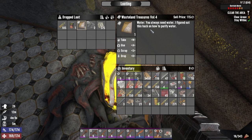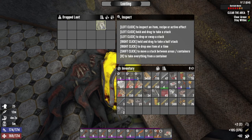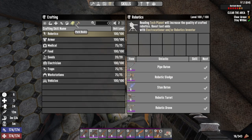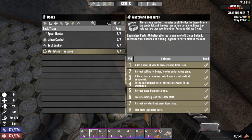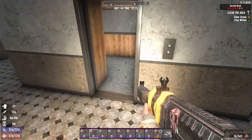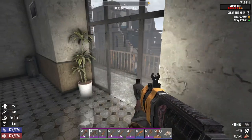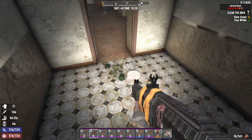You always need water, I figured out this hack how to purify water. Let's check it — wasteland treasures, find more legendary parts. It's just too late for that, we don't need them. That was a lot of zombies in here — some of them came from over there. That's kind of what I was worried about before, that we'd open it up and trigger all of them.